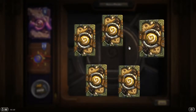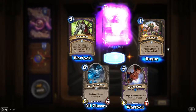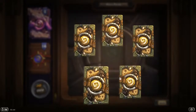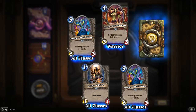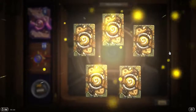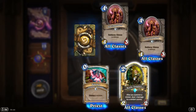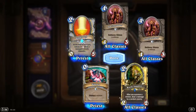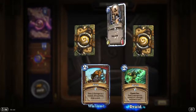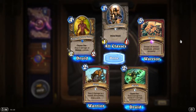Starting with standard packs. Nothing rare. Doom Guard is okay, epic is Go'shek Howl. Nothing great. More duplicates again — Sunwalker is rare. Got two rares. More duplicates, golden rare, and another duplicate.